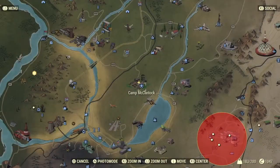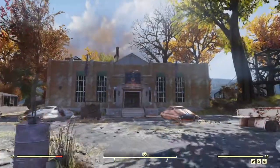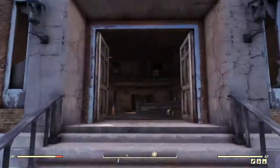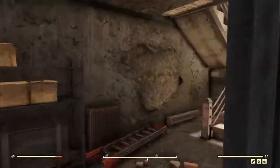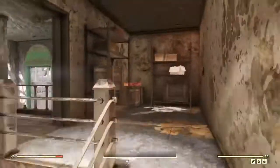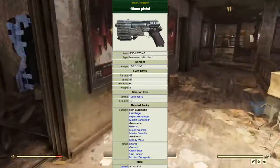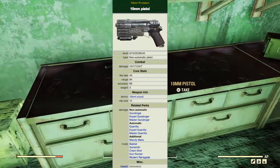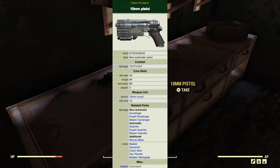Next is the 10mm pistol. Standard issue for the BAD TFL, certain units of the United States Armed Forces and police departments across the nation. 10mm pistols are one of the most common guns found in post-war America. The model seen in Appalachia has a stub barrel, black polymer grips, and a 12 round magazine as standard. It has a fire rate of 43, a range of 84, accuracy of 60, weight of 3, and the clip holds 12 rounds.